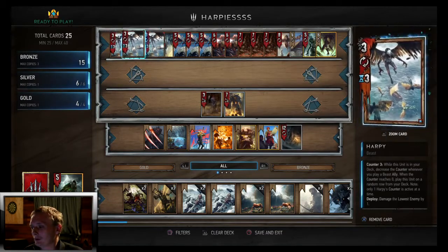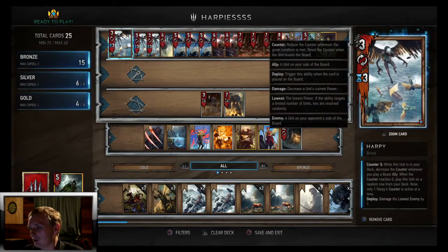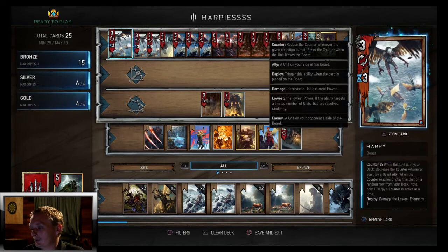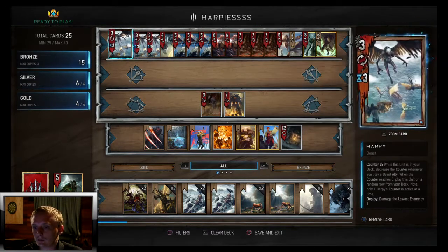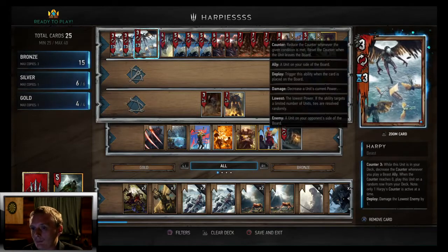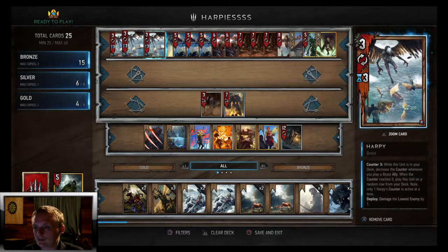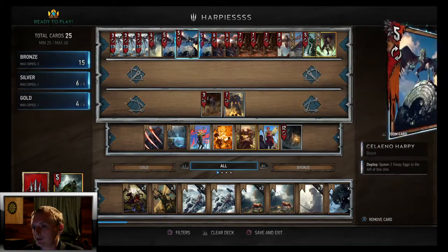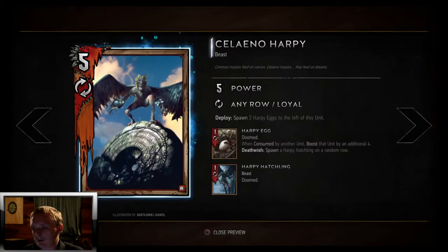We got three Harpies — one of the main things of the deck. While this unit is in your deck, decrease the counter whenever you play a beast ally. When the counter reaches zero, you play it from your deck and it does one damage, so it's basically a four power card. It also counts as a beast, so it's going to bring your next counter down to two automatically.